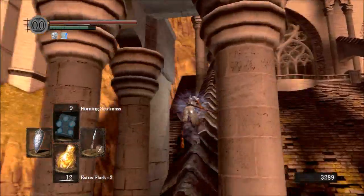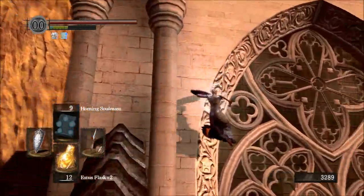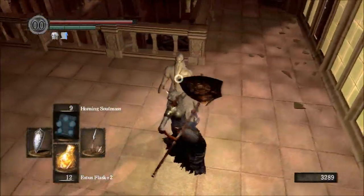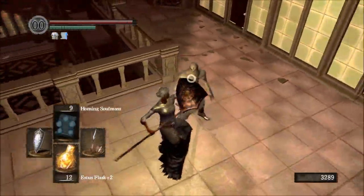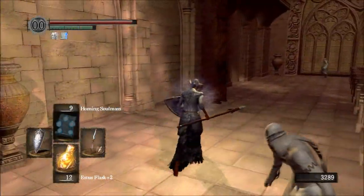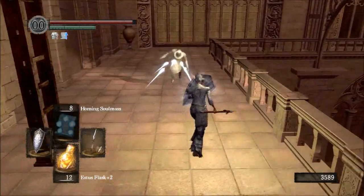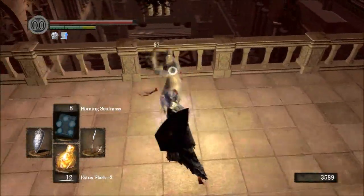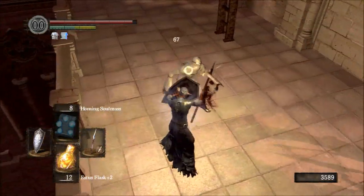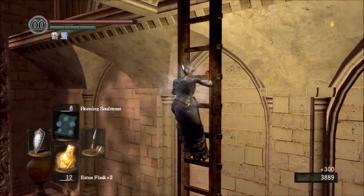You saw me go down an elevator and take out a gargoyle - that gargoyle can drop his equipment. We proceeded up the beam and through this broken window, and there are a couple of Painting Guardians that are guarding this area. This Painting Guardian dodged our Homing Soul Mass.